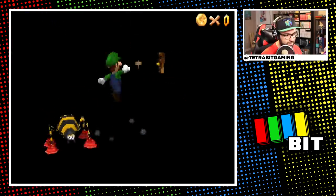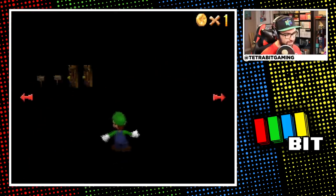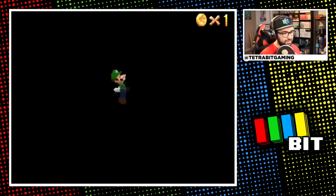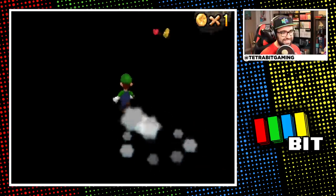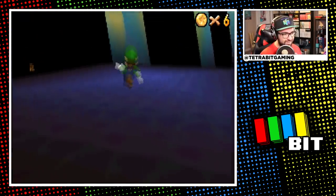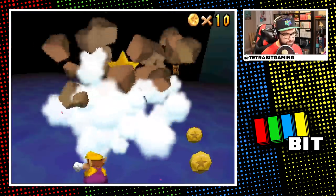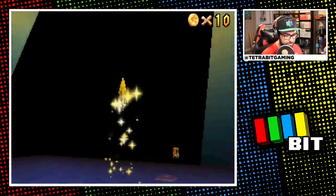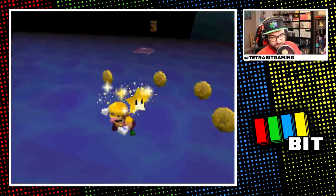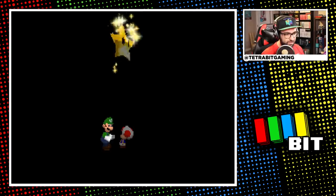Moving along now to the Vanish Cap Under the Moat — this was probably the roughest course of the challenge yet, since there are so many places you can fall and instantly die. I absolutely hated this course. I eventually made my way down to the cavern area and grabbed the Wario cap for our first time playing as Wario, then busted the large boulder for the star inside. That is star number 40 — we're at the halfway point.